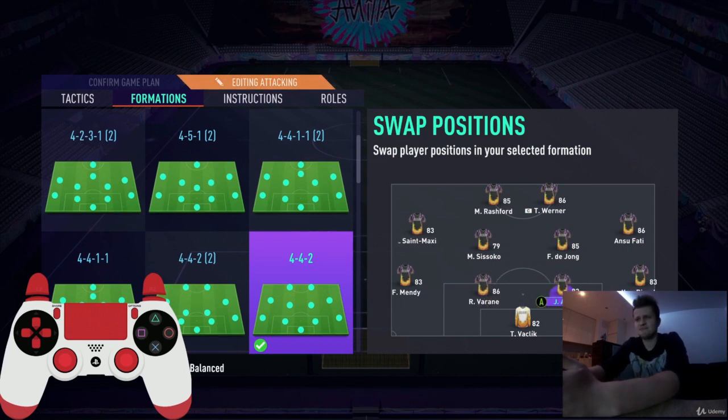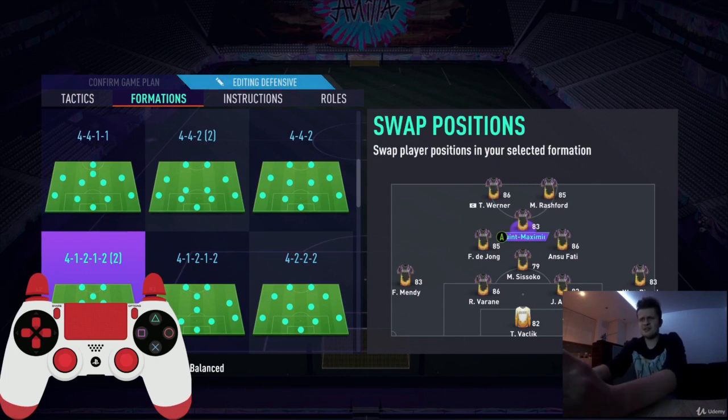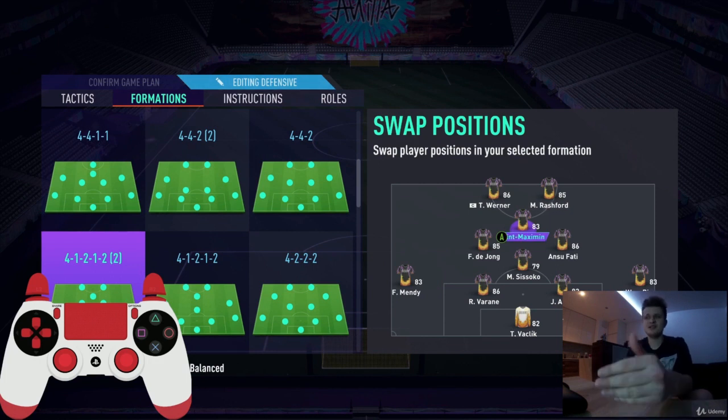For example, in my offensive tactic I play Maximin on the left, but in my defensive tactic I play him as a central attacking midfielder. This means when I activate the defensive tactic in-game, he plays as central midfielder, and when I switch to offensive, he runs to the left wing. That can be a crucial difference and can confuse your opponent.